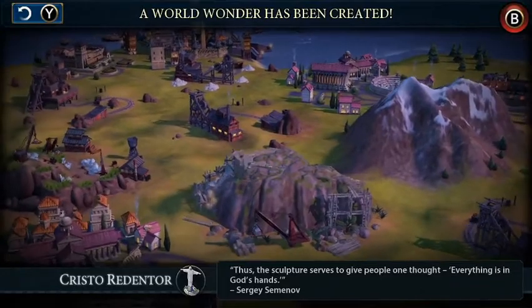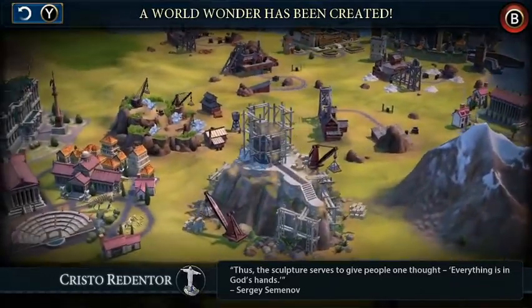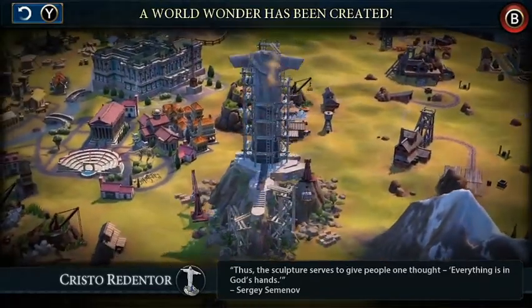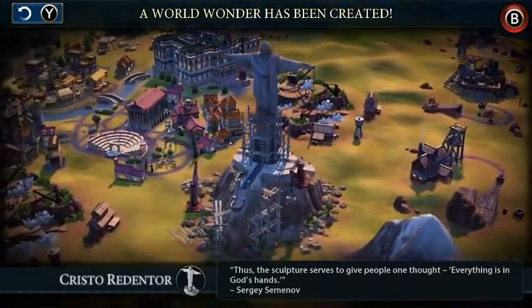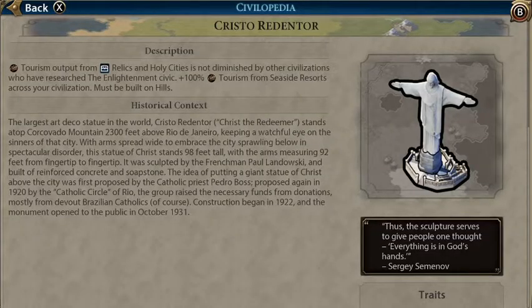We have finished building the Cristo Redentor, which gives us extra tourism from Relics and the Holy Sites bonus is not diminished — that's related to the Enlightenment Civic. But it also gives us 100% tourism from Seaside Resorts across our Empire.